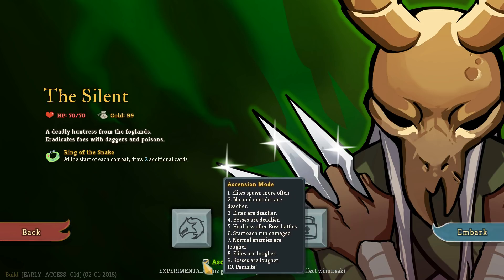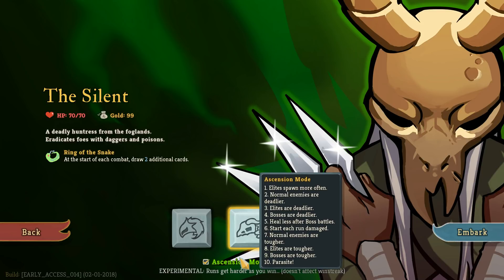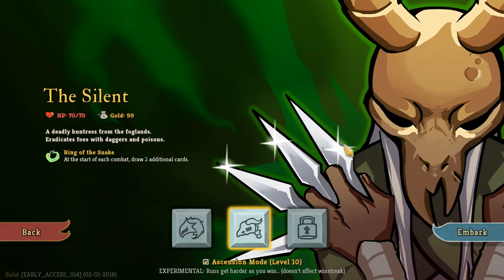This game just added difficulty settings — the game's still in early access. They are experimental. The difficulty settings are additive, and they make basically every enemy do more damage. There are more elites during your run. You heal less, you start damaged — though you only start with 10% damage. Every enemy has more health, which is actually really brutal. I assume Parasite means you start with a Parasite card in your deck. So I'm going to be running through with the Silent, which is the class I've been having a lot of fun with. Really interesting mechanics on this class.